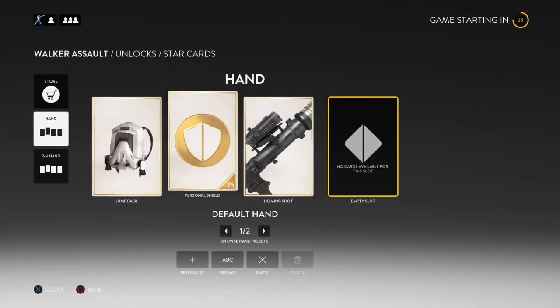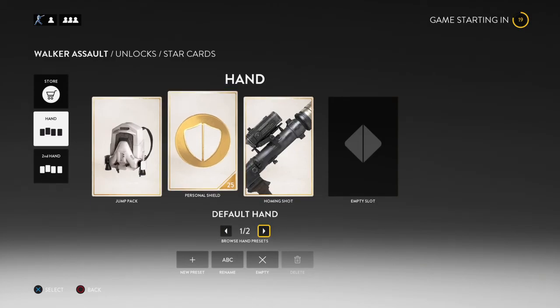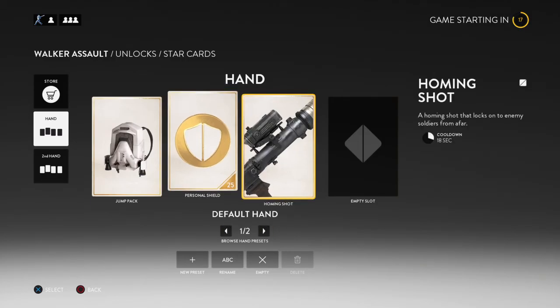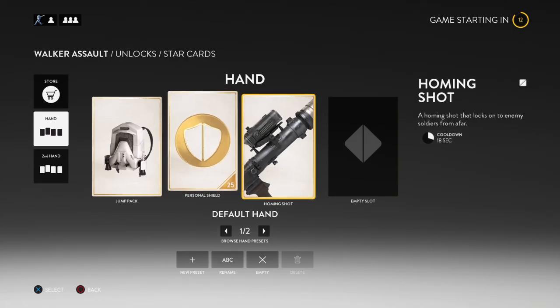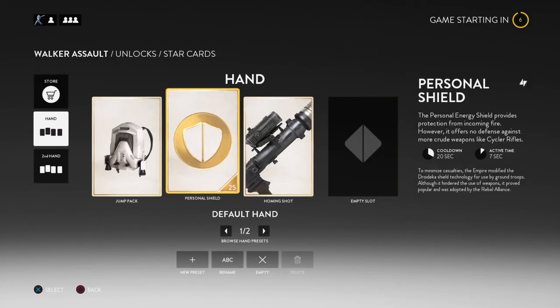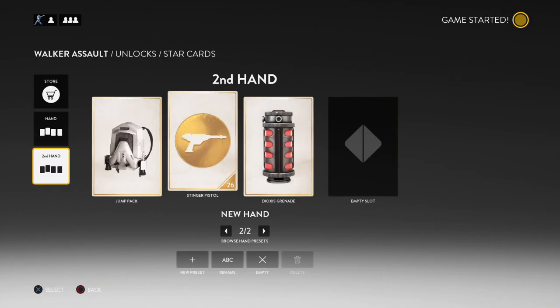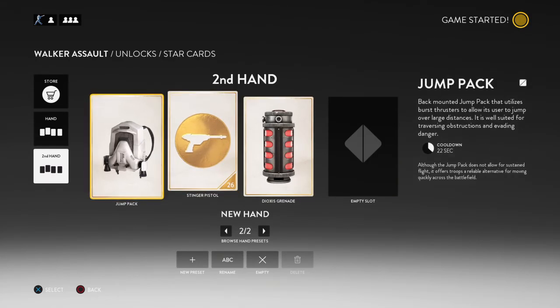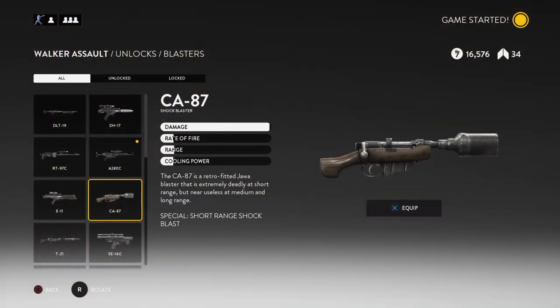This is the ideal hand. You don't need a trait, but you definitely need a homing shot — it's great, long range, over 2,500 yards. A personal shield saves you from pulse cannons and other homing shots. A jetpack of course. For close range this is a pretty good hand, but I won't get into close range.